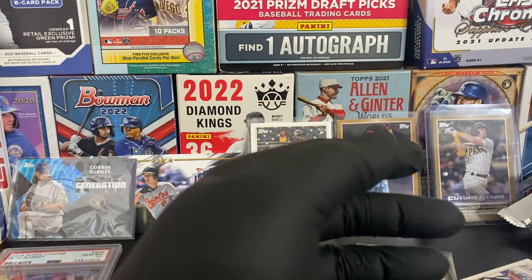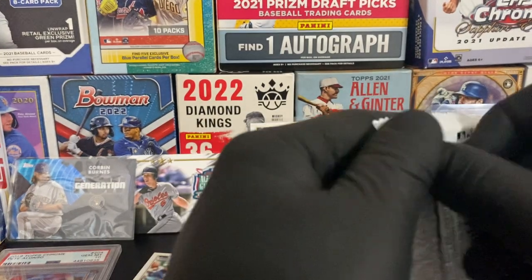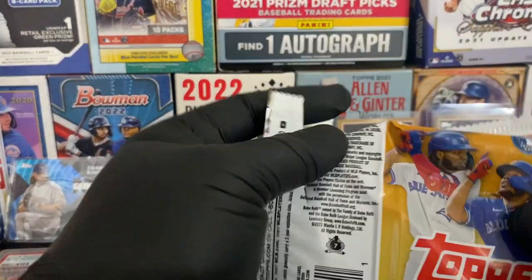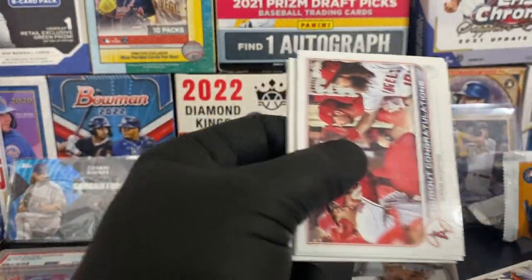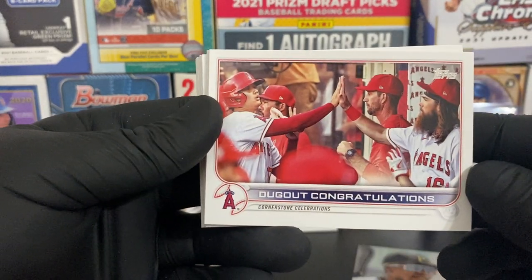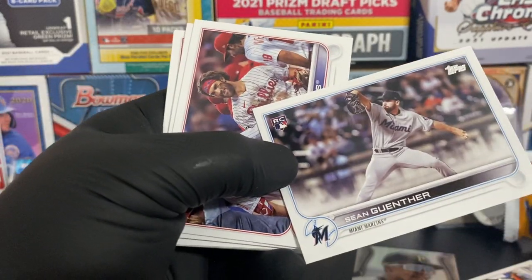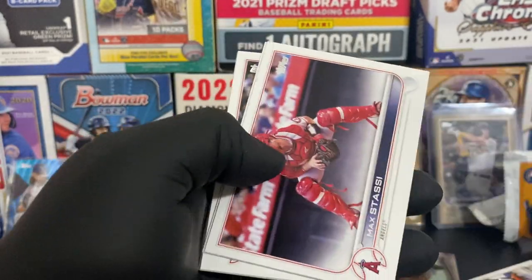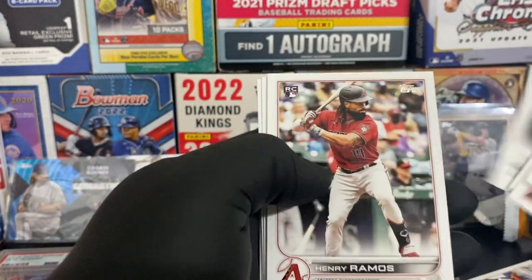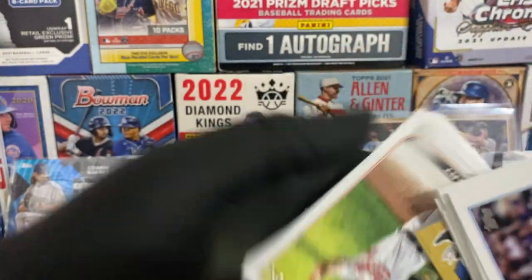So this is the last stack, guys. Let's have last stack magic - not just last pack magic. Dugout congratulations Shohei, Brandon Marsh - it's nice. Sean Gunther, Phillies, Max Stassi, Ozzie Albies, Henry Ramos. 1987 Don Mattingly.